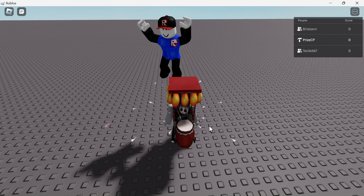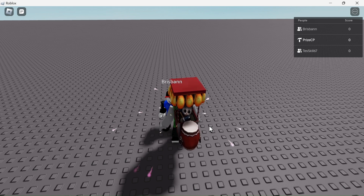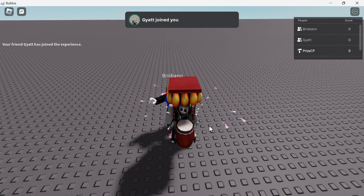In our last tutorial we learned how to create a game pass. In this tutorial we're going to learn how to script game passes in your games so you can make Robux from them. Let's now go to Studio.